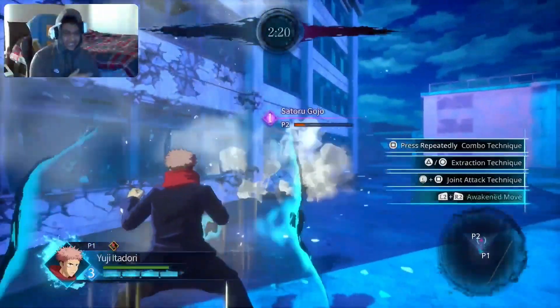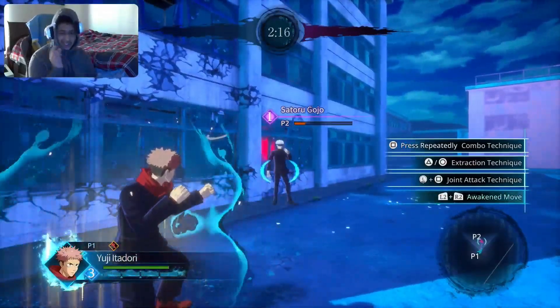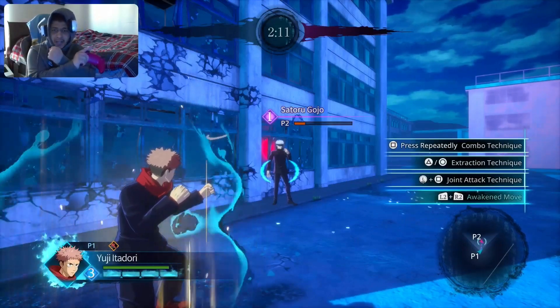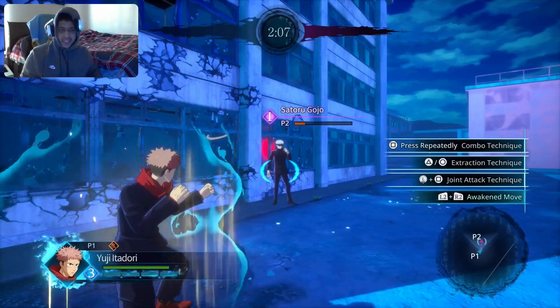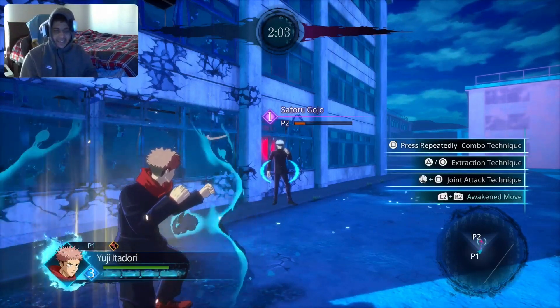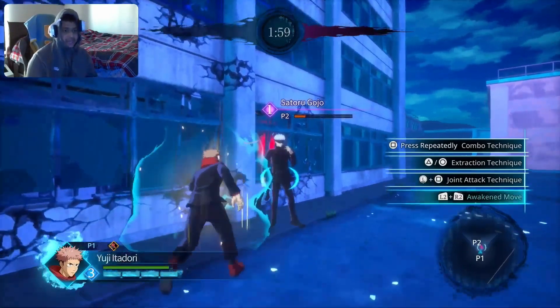His R1 takes a little bit of charging — it's called Black Flash, I think. It does maybe half a second of charging at most. So if they're blocking, you could trigger it. It's gonna take that half a second and they're gonna probably think it's a chance for them to attack — and then you're gonna go crazy with the Black Flash.